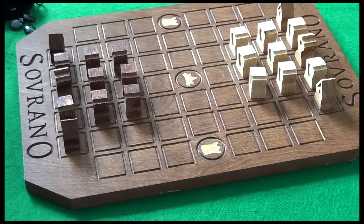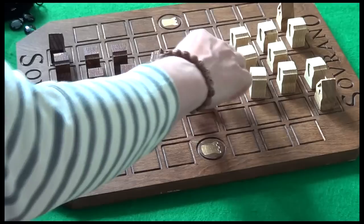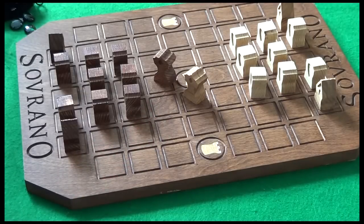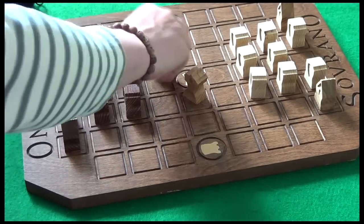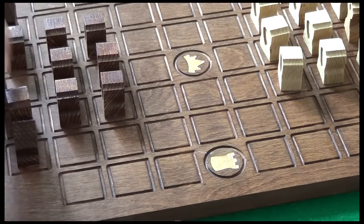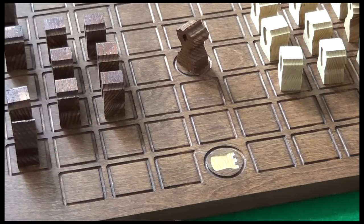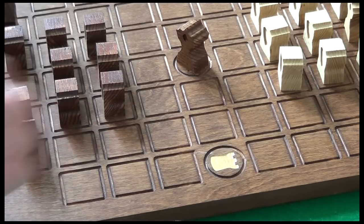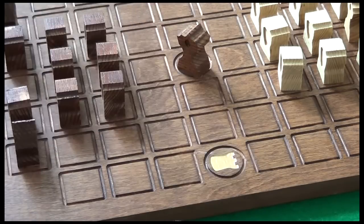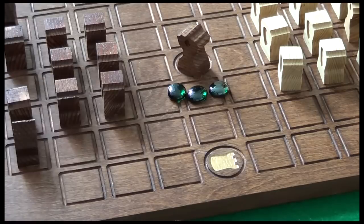There are two ways to win: you either destroy your opponent's Emperor by capturing him, or you score the most points. Points are scored by occupying one of three special spaces on the board. The throne space here can be occupied by any piece, but if at the start of your turn the throne is occupied by the Emperor, then you score three points. You track your points using these stones.